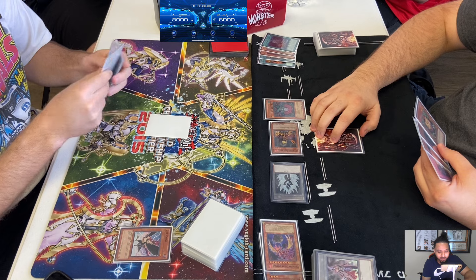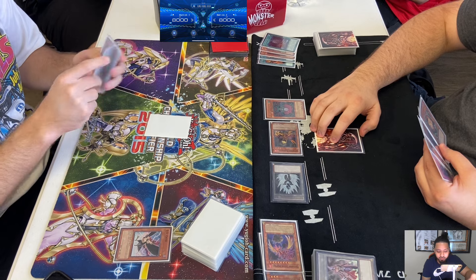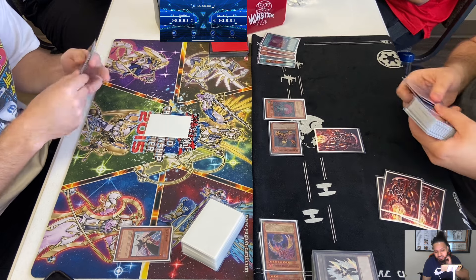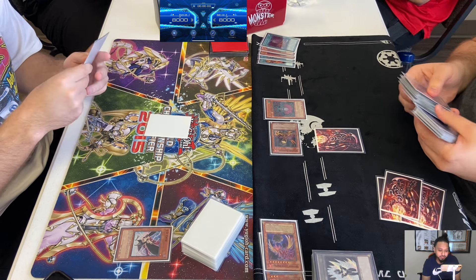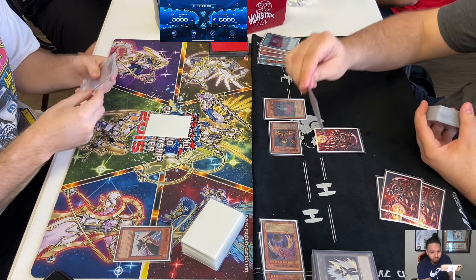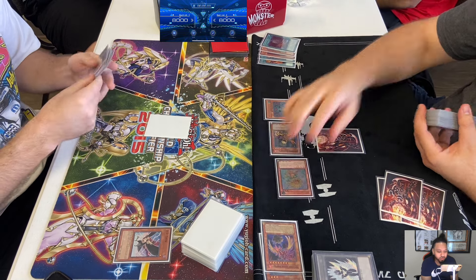That's a card I've never seen in Amaryllis, at least at my locals. Maybe online - I don't really check out online deck lists - but I've never seen that. The only deck I've seen play Scrap Iron is the Zombie deck. What's he going to bring out? Another Titanio or a Dandelion? He chooses Dandelion.